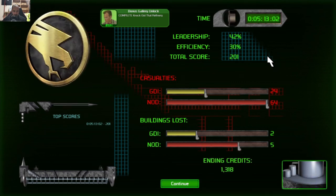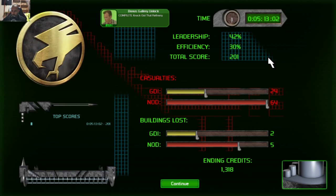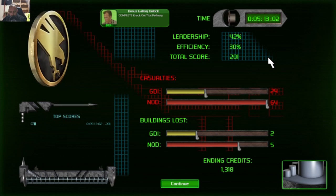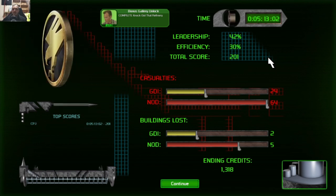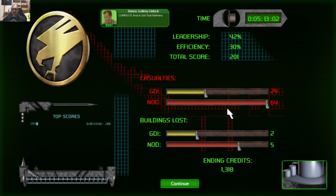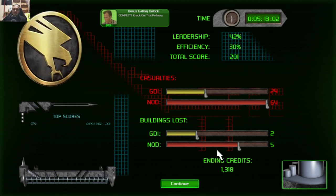Okay, let's see the casualties — we lost 24, they lost 64. We lost two buildings, they lost five buildings. Top scores — let's put in our name. Shot, return to base immediately. Okay guys, thanks for watching. Hope you liked this video — if you did, give me a thumbs up, remember to subscribe to this channel, and hit the bell icon so you can get notified of any further uploads. Until next time, cheers!